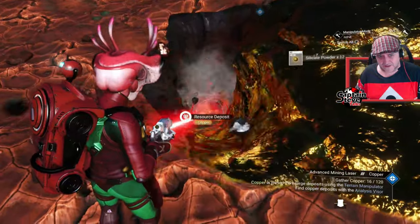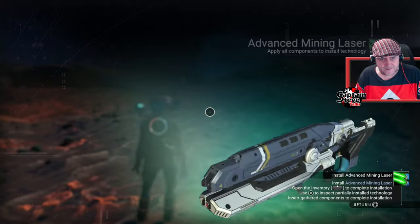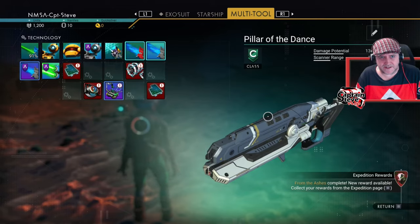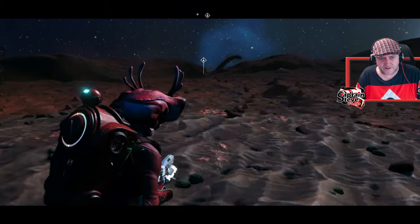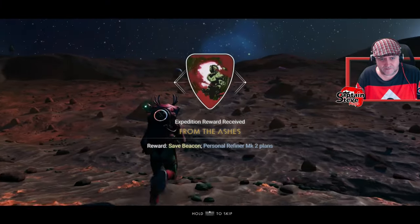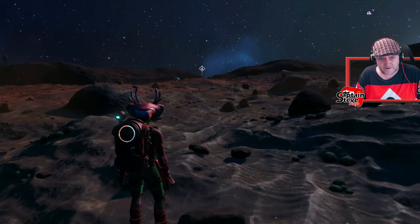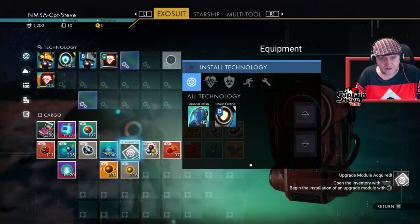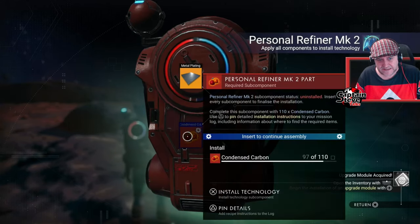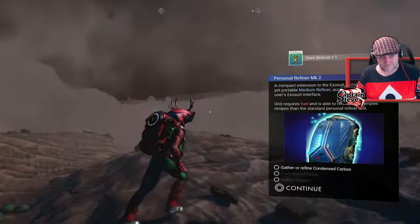I'll get all this copper out of the ground and reconvene. Let's see if we can now get this fixed — chicka boom — and it's done! Installed the mighty laser. Personal refiner mark 2 plans — let's get that installed. The only issue is you can't really duplicate stuff with this until you get to the nexus. Condensed carbon and oxygen again.